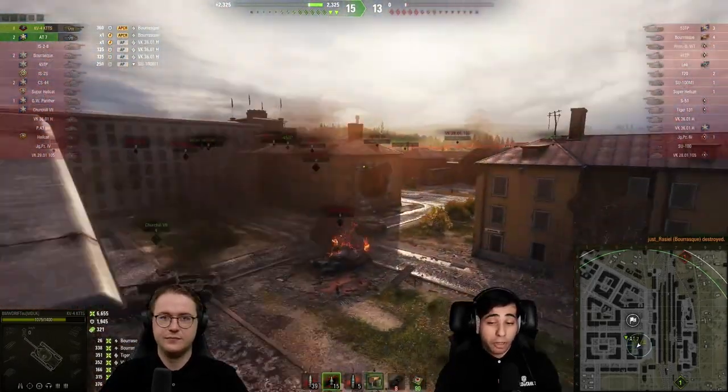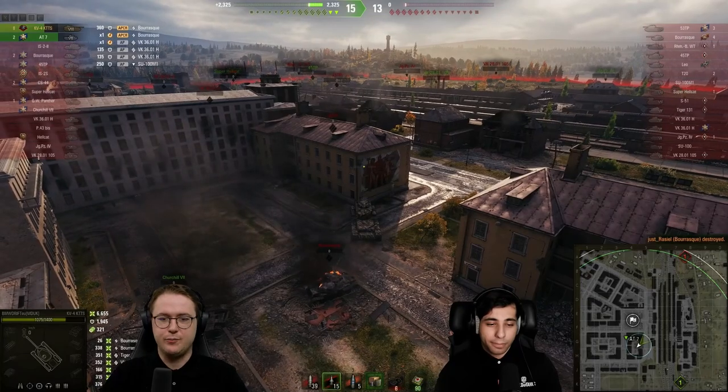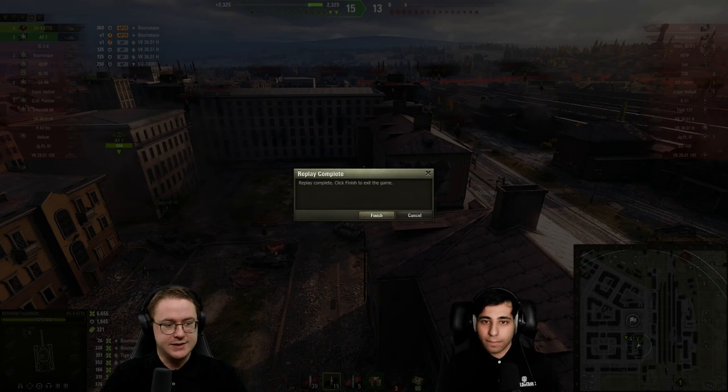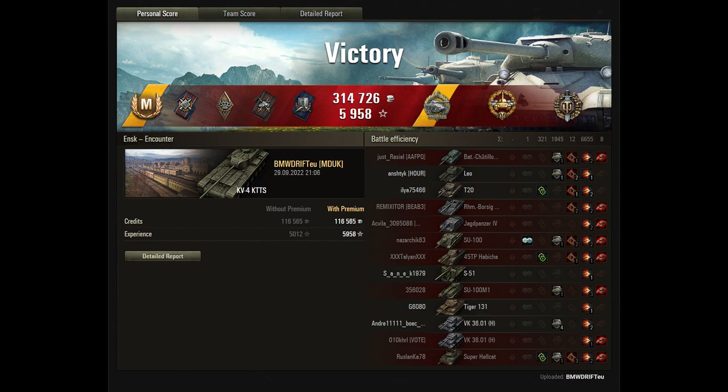Pretty smooth sailing this game — with 8 kills and 6.5k damage on the board, that was a pretty big carry for our hero Mr. BMW Drift EU. Heading over to the post-game stats — he obviously got an Ace Tanker for that one, also Fire for Effect, Bruiser, Duelist, Shellproof, and more importantly the Radley Walters for 8 kills. You also get a High Caliber and a Top Gun with that.